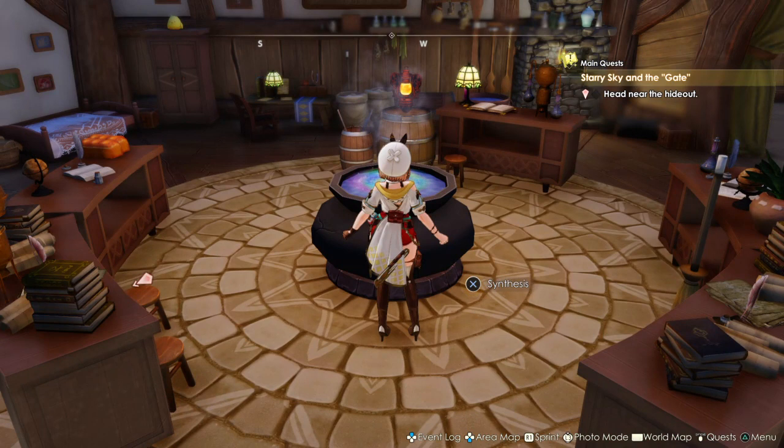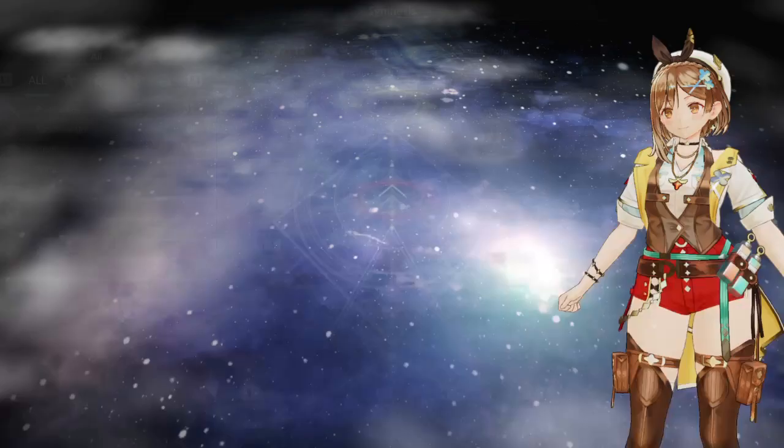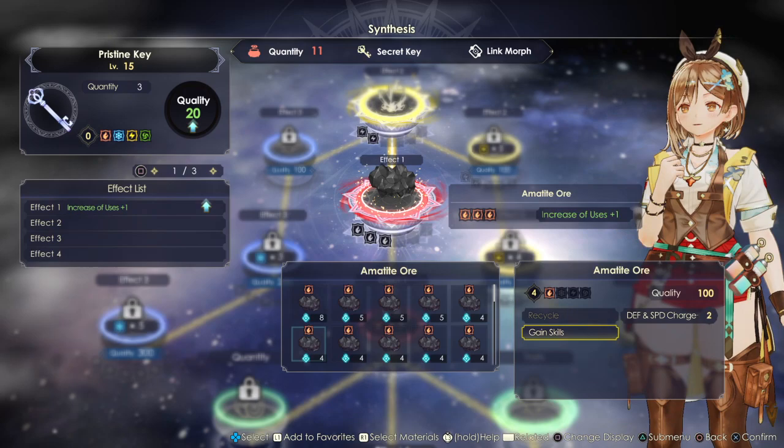What you do in Atelier Ryza and all these Atelier series is you use a cauldron and just synthesize a bunch of stuff. So let's say I need to make a pristine key — you need to use this to make stuff, and I'll just choose one of these at random here.